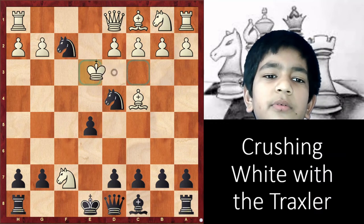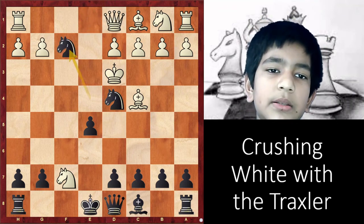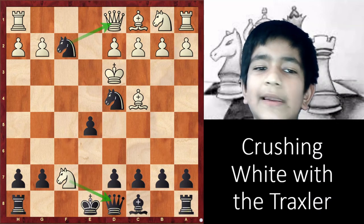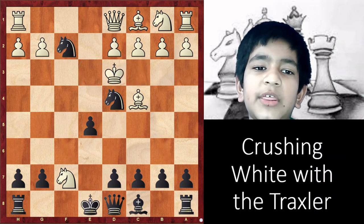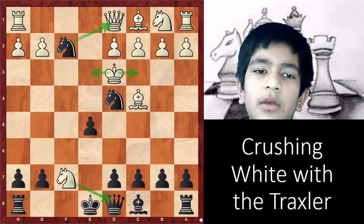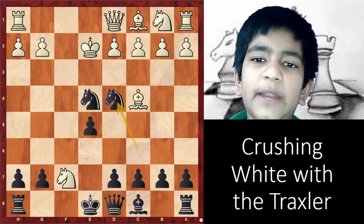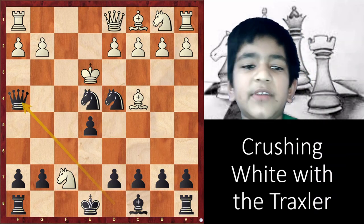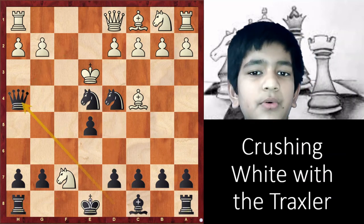Now, you might be thinking if you take the queen, then your queen is also hanging. Well, no — it's a check. The king has only two squares to go, and whichever square he goes to, when we take the queen it will be a check to the king, and our queen can safely escape after that. So he might play Ke3. Then Qh4. Again, we attack with everything we can: d5, rook f8, Qf2 — the list goes on.